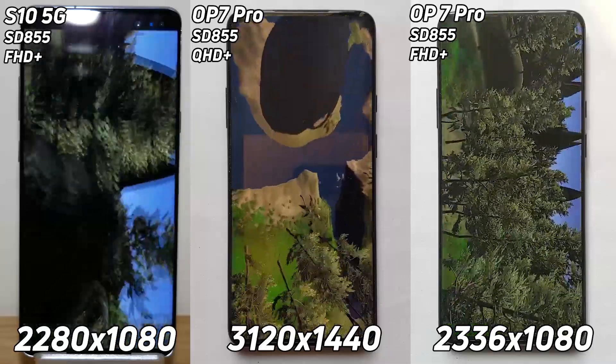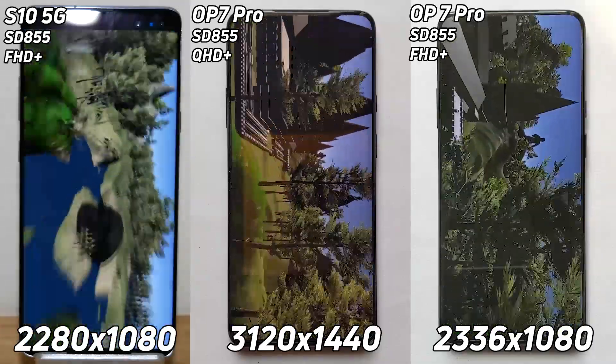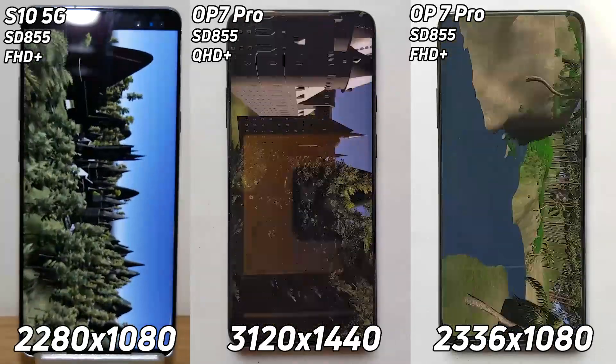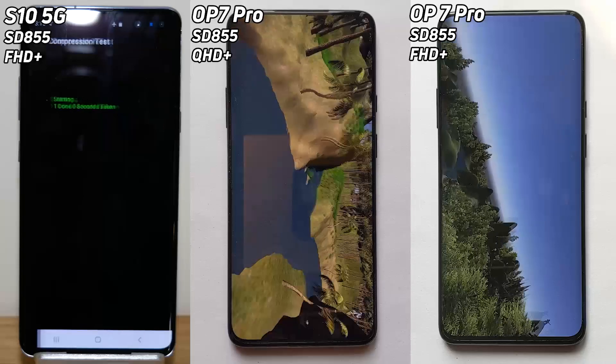We've noticed there are different screen resolutions — Full HD, Quad HD, Full HD again — just to show you they are pushing more pixels during this GPU test. Already the S10 5G is coming down to that castle scene, with a bit of a stutter again, and into the compression test straight away.